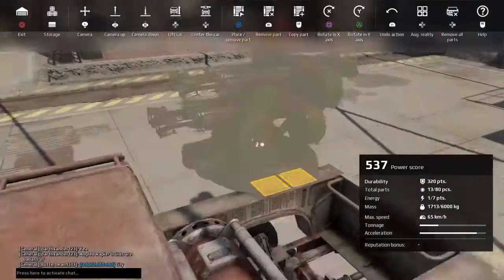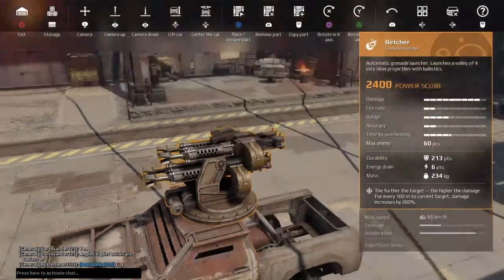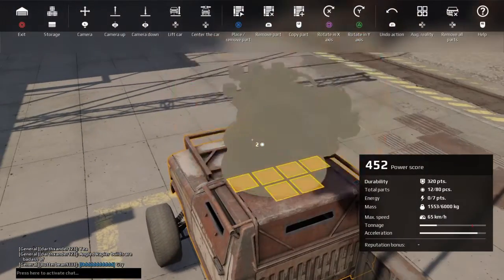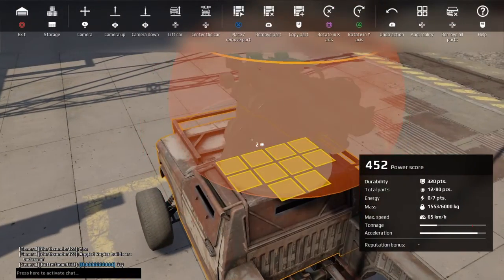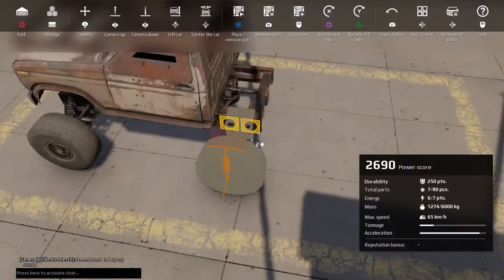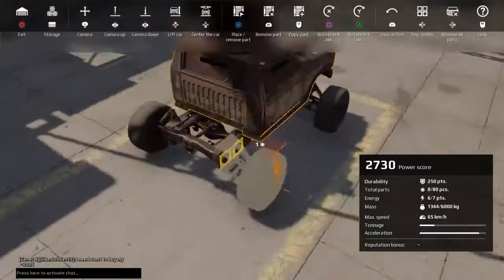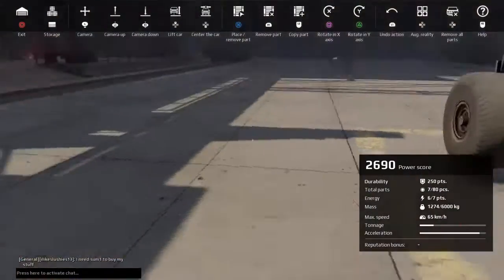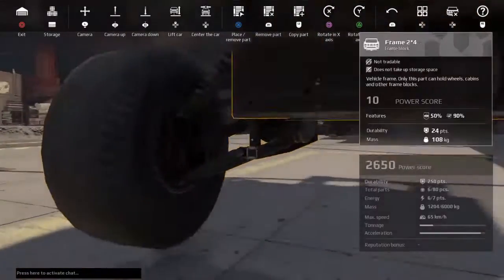Let's grab a Retcher. All right, now let's strip this truck down so our power score is as low as possible. We're going to use medium wheels — I think they have the same power score as the starter wheels.